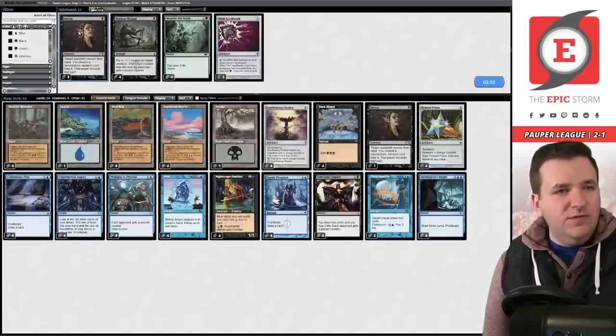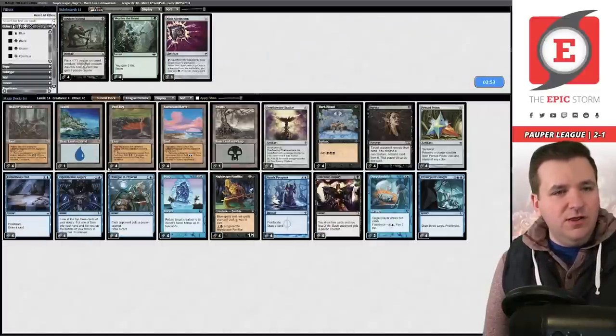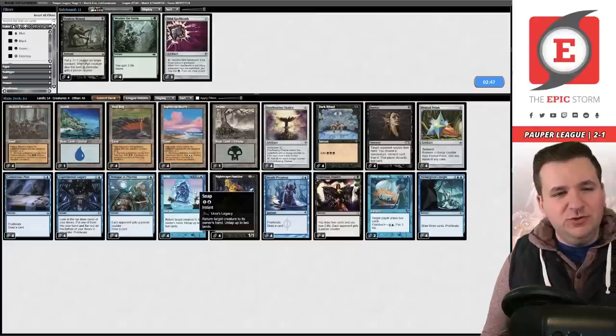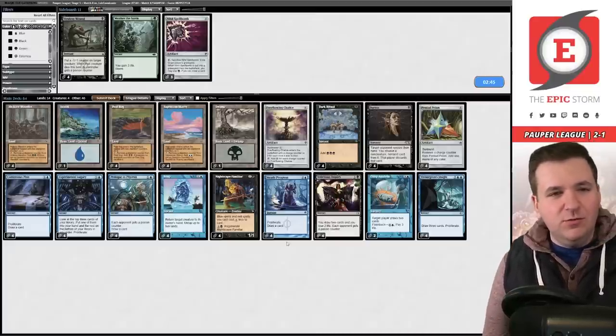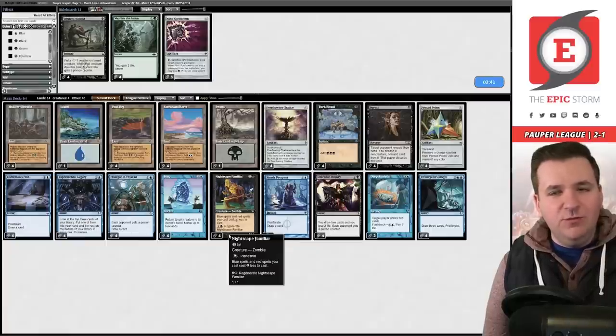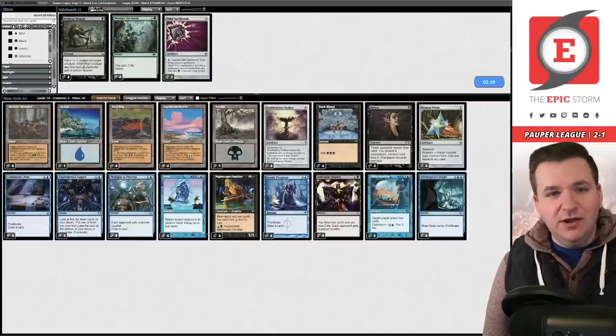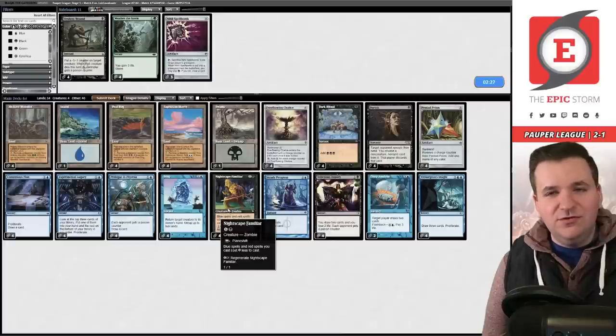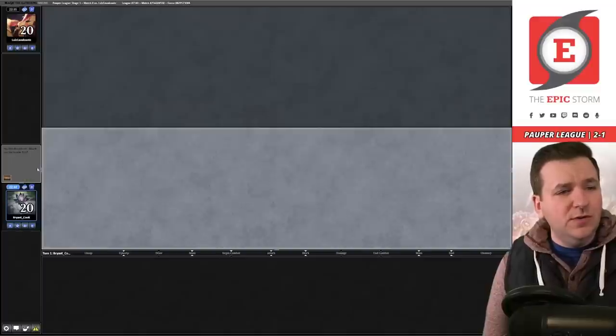We'll get rid of the Snaps and bring in Duress. Also, we have not drawn Nightscape Familiar since match one — that is a card this deck really wants to function. I'm beginning to wonder if we want to just be an eight-Familiar deck — maybe play the white Familiar instead of the green for Weather the Storm, so our deck actually functions. The games where you have Familiar, your deck is just so much more powerful.